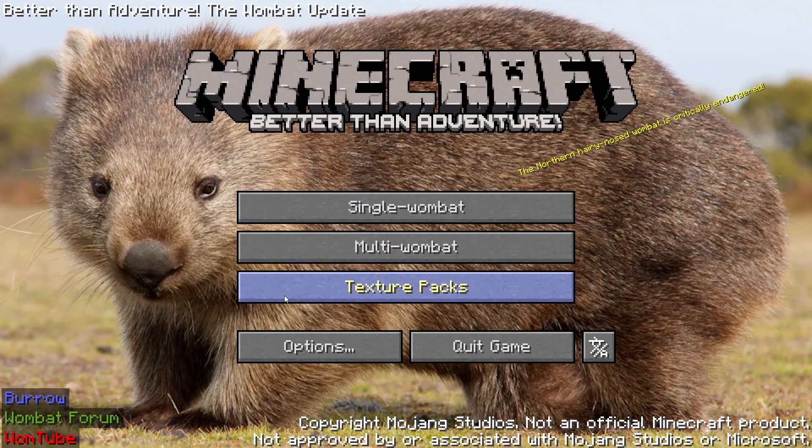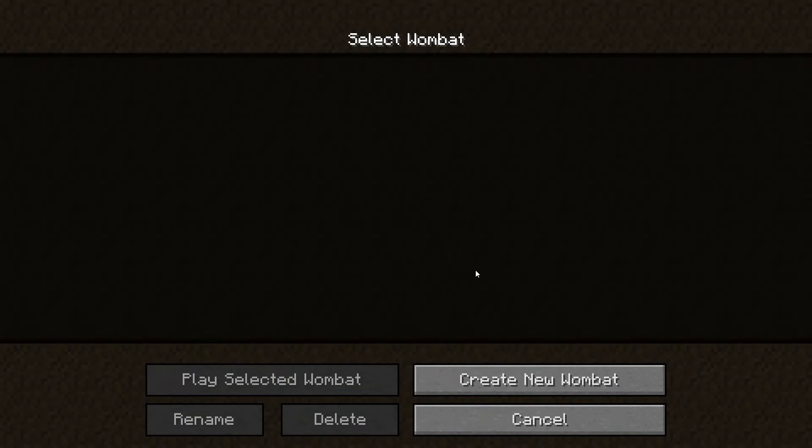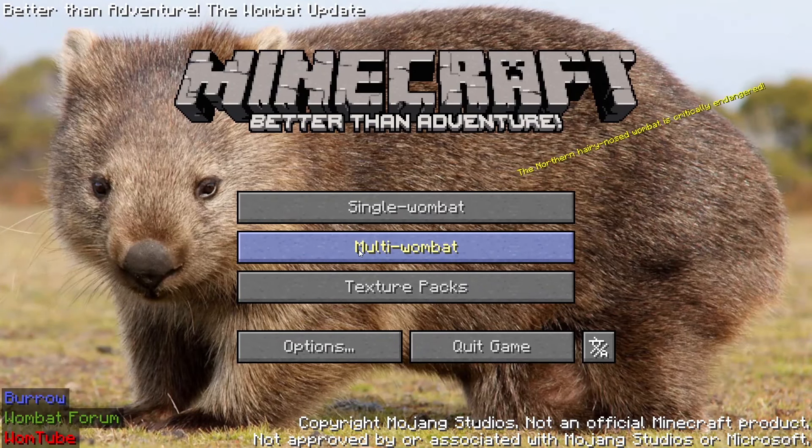Single wombat, multi wombat — we even got Wombat Forums and Womtube. Those might be websites they made themselves, which is kind of cool. Let's see if they changed any more buttons — yep, 'create new wombat.' It looks like they've changed the whole menus to look kind of like a beaver or a capybara or something.